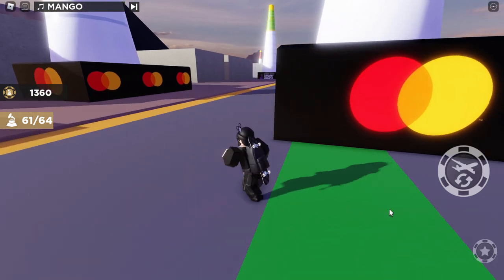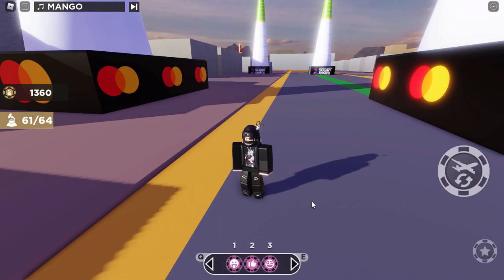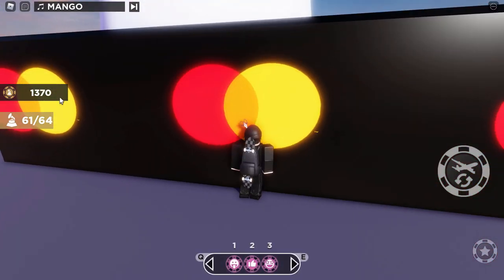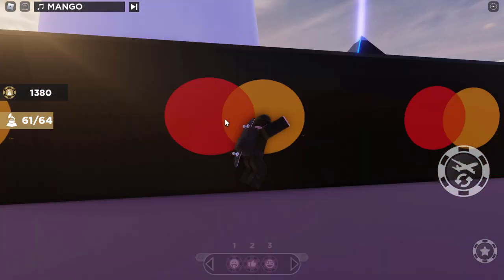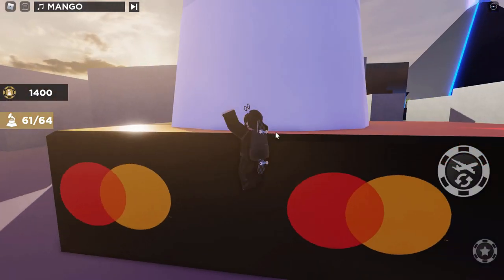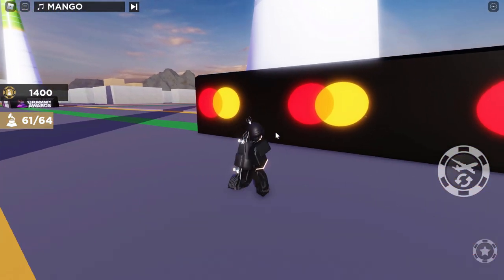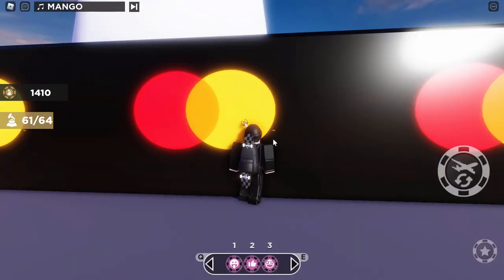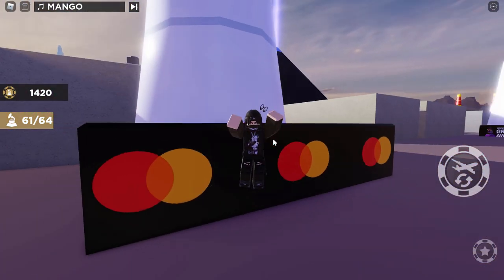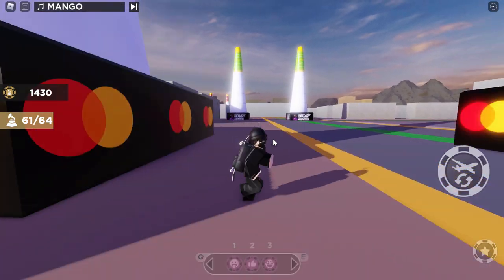Jump out of your plane and go to one of those pillars. We do need coins to get this badge, and the quickest way to get coins is to just jump at these pillars — as you can see, my coins are slowly going up as I jump. This is honestly the quickest way to get coins in this game. You could call it a glitch or cheating, but I don't think they can patch it.